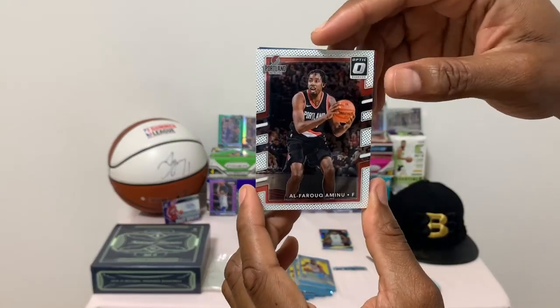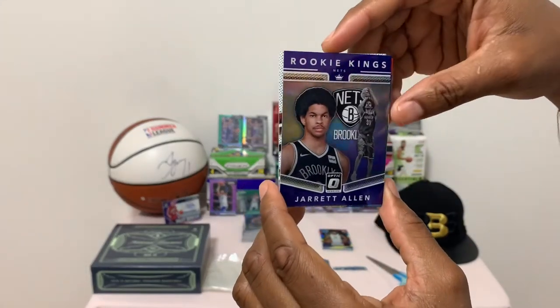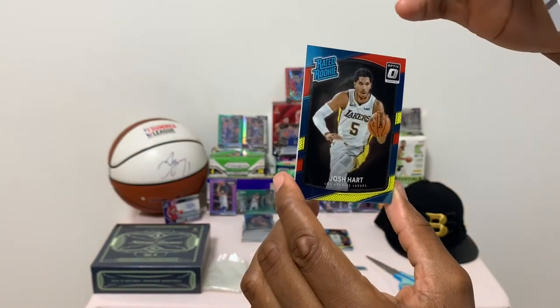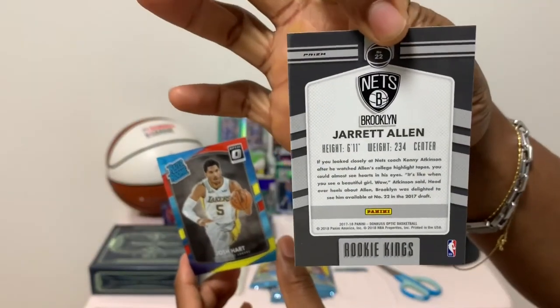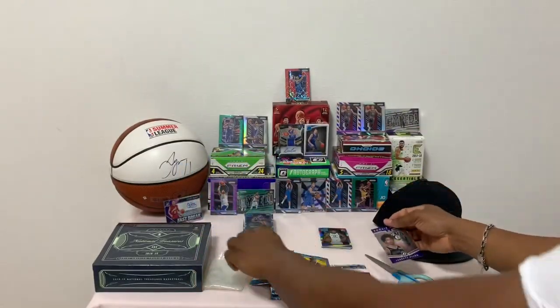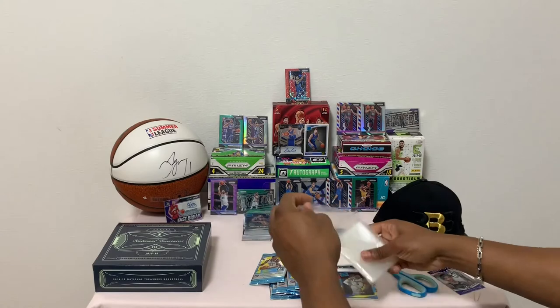Al-Farouq Aminu. Rookie Kings Jarrett Allen. Nice — prism right there! Prism prism — beautiful card. Beautiful prism of Jarrett Allen.